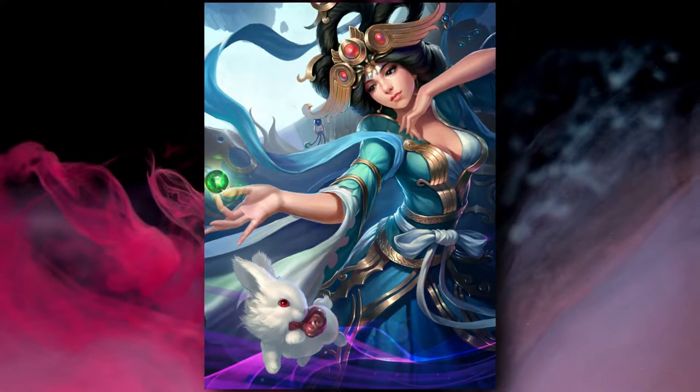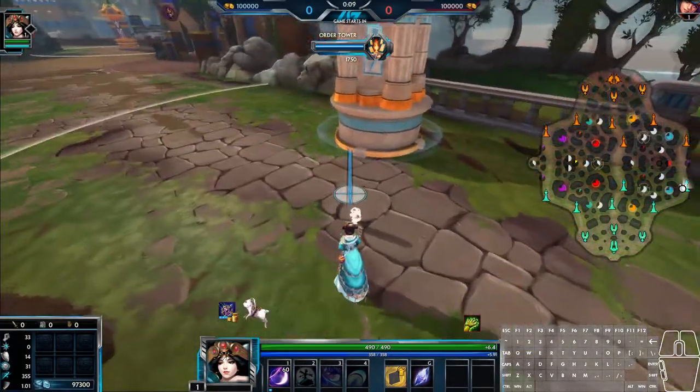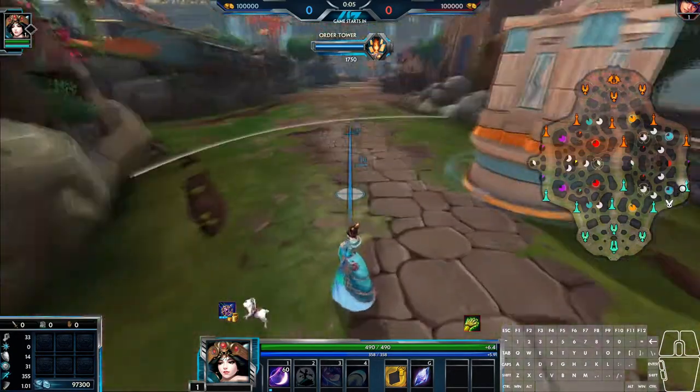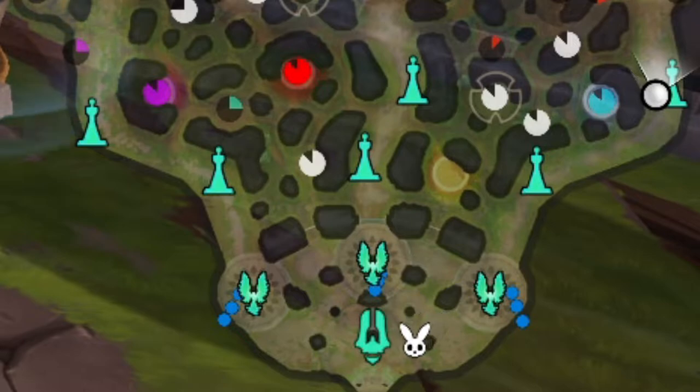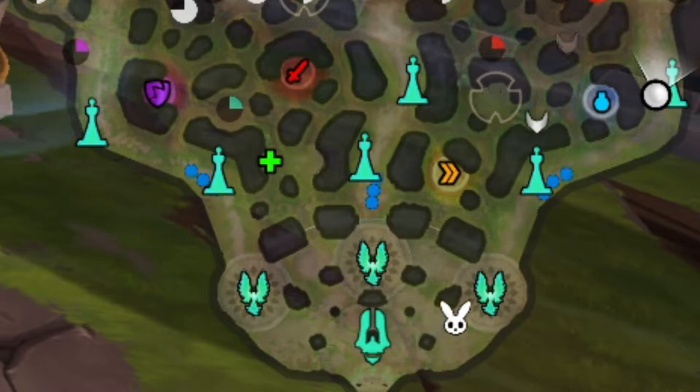Part of what makes Chung-Gah so versatile is her passive. She is able to buy items from anywhere on the map, but must rely on her pet rabbit to go and fetch the items for her before being able to interact with the shop again. Basically, Chung-Gah buys an item, then is unable to touch the shop again. The rabbit goes into the fountain, sits there for a second or two to grab the item, then returns to Chung-Gah, and the item is placed into her inventory upon its arrival. Once the item is in her inventory, she is able to immediately use the shop again if she so chooses.